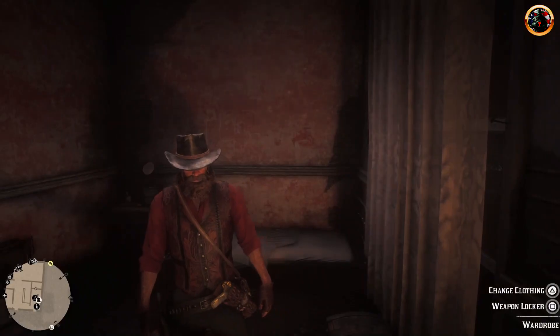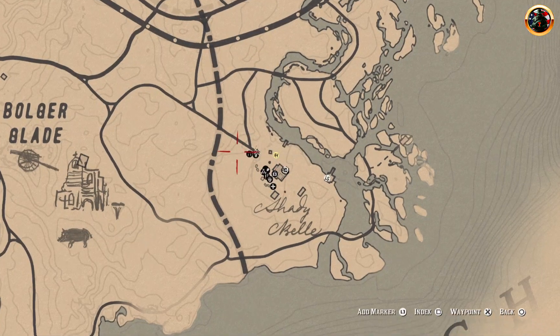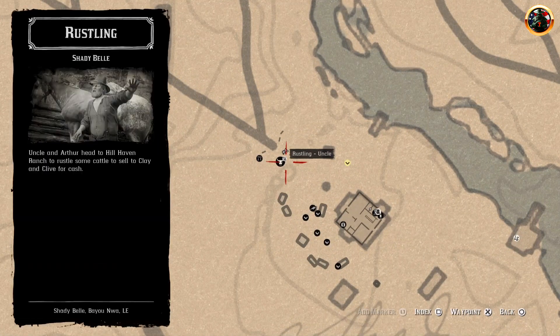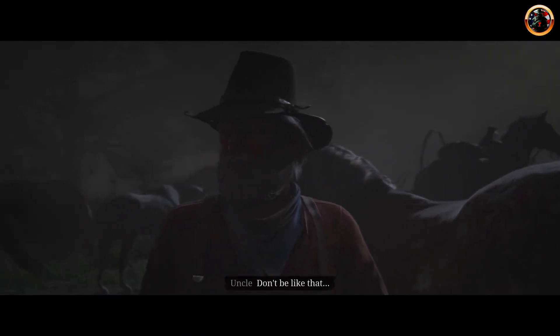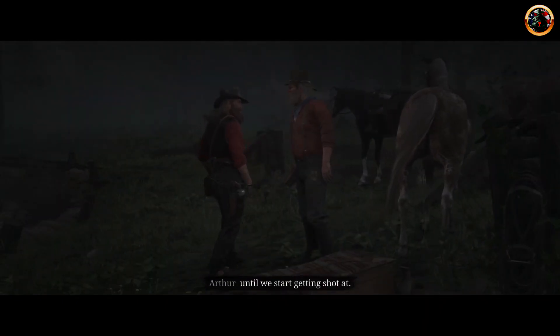I woke up and see the active Shady Bell task from Uncle. We start the task and play following the plot. In-game dialogue: "What do you want?" "Oh, don't be like that. This is a good one." "Yeah, it always is with you. Until we start getting shot at."